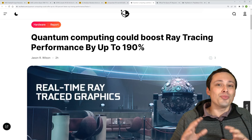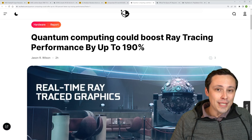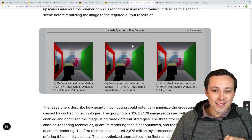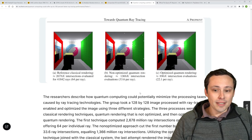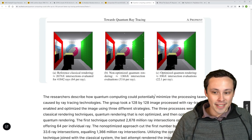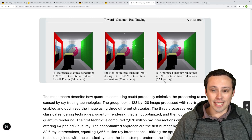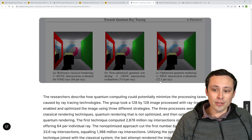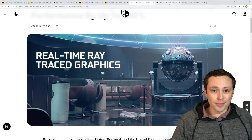There's research being done into using quantum computing to boost ray tracing performance — though this obviously won't affect our gaming anytime soon. A white paper compared classical rendering versus non-optimized and optimized quantum rendering on a 128 by 128 grid ray-traced scene. The reference classical rendering used 2,678k intersection evaluations for 41,842 rays — 64 per ray — while the optimized quantum rendering brought that down to 896k evaluations, or 22.1 per ray. Quantum computing is not going to be sitting in your graphics card anytime soon, though.